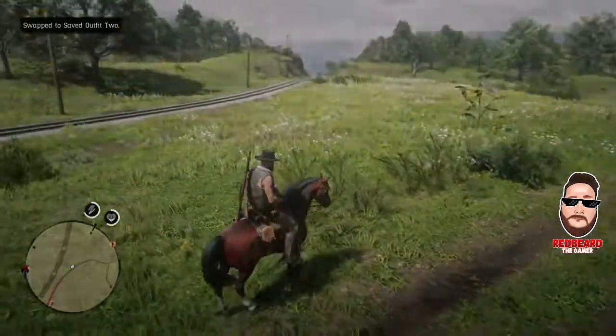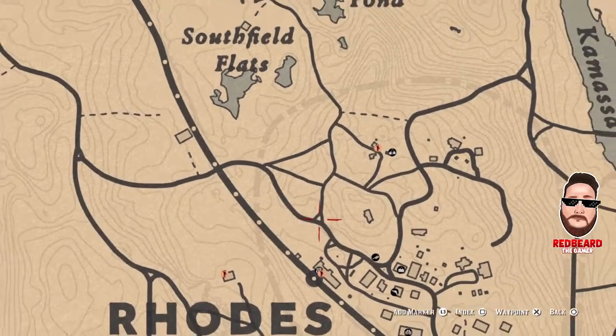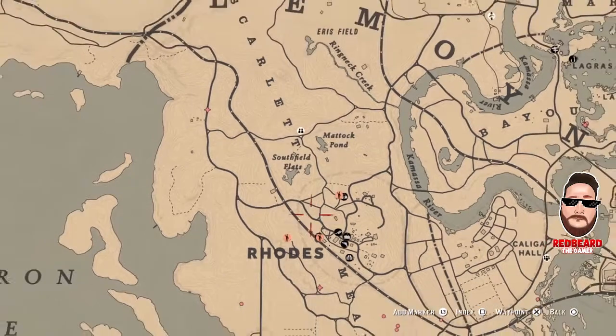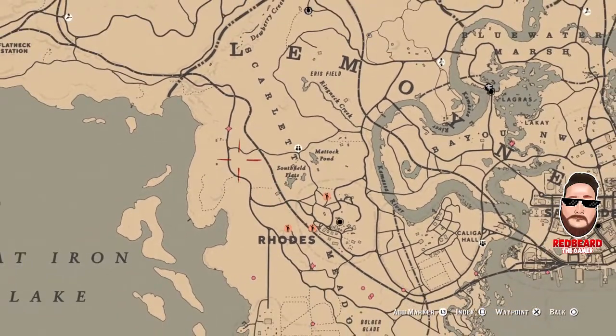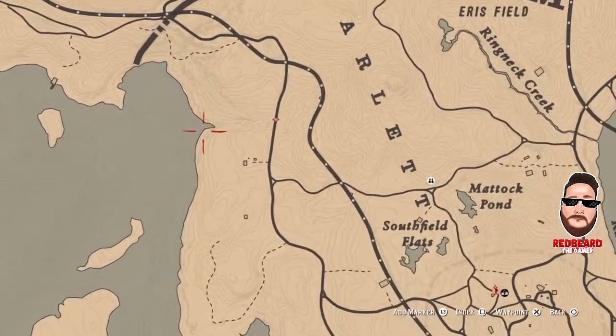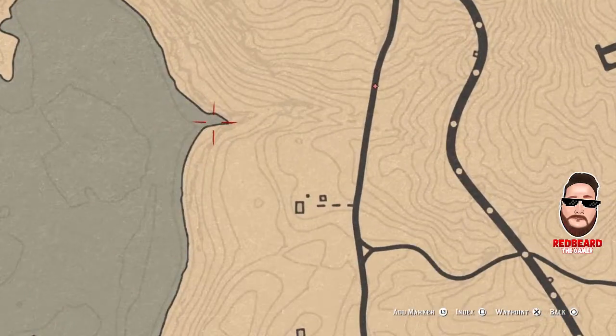I'm going to pull up on the map where you need to go — it's just northwest of the roads. I'd recommend spawning in another location and fast traveling here. It's literally maybe a minute away, so it's a really good location and it's close to a butcher. Let's head on over there.